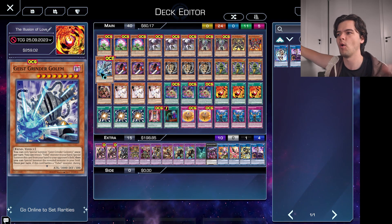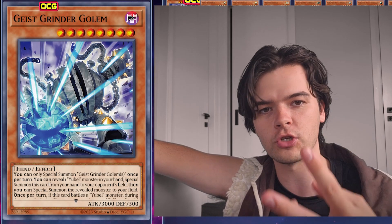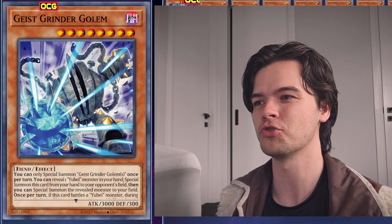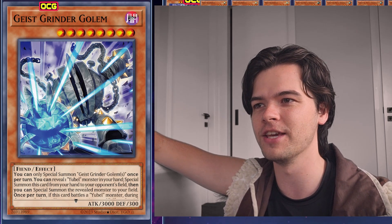Finally, for the Yubel Engine, we have one copy of Geist Grindr Golem. This card is good to have in your graveyard, good to have in your hand, and he just sets up the Yubel OTK, which comes up more often than you would think. It's definitely good to have one copy of this card, but we don't really need any more than that, and he is searchable.